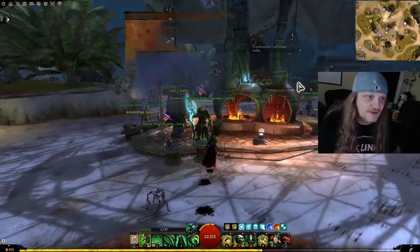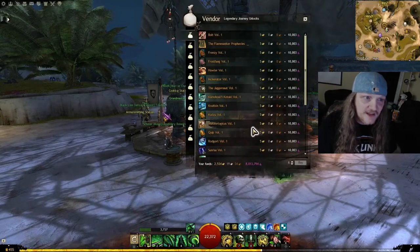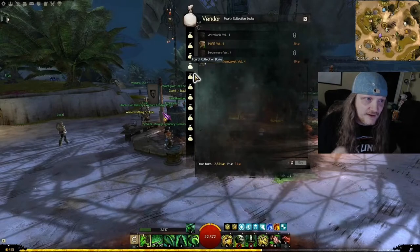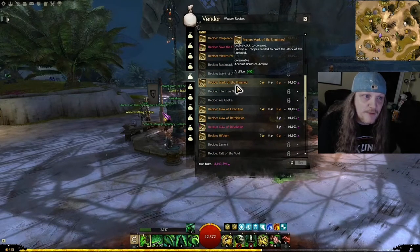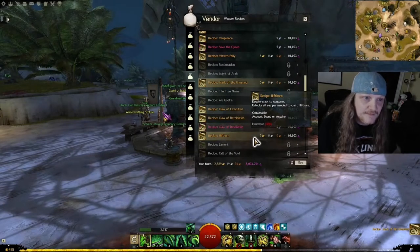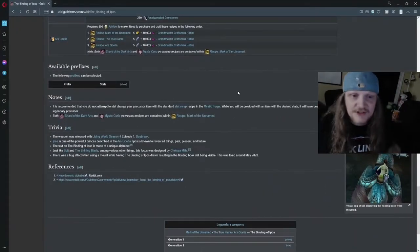Now we go to Grandmaster Craftsman Hobbs, who will sell us the recipes we need for our particular legendary. This is a Generation 2 legendary, so we go to tab number 5, not 4. We look for the prerequisite precursor — the first one. The Mark of the Unnamed is the one that matches up to my legendary, so I'm going to get that. We're making a focus, so that's the one we use.